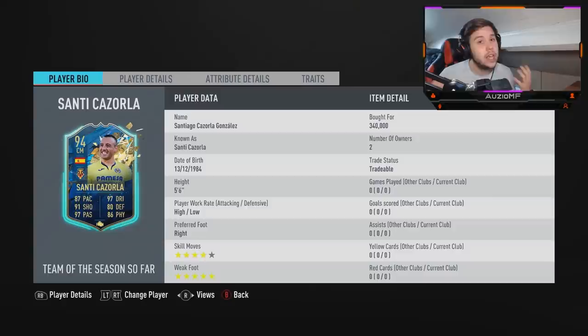For me personally, Santi Cazorla - looking at his 5'6" - he's not a centre mid, he's not a CDM. He hasn't got the most terrible defensive stats or physical stats, but it's one of those ones where I would much prefer him in the CAM position. He's got high-low work rates and I don't like to play CAMs with high-low work rates. Most of the time they replace the striker in the 4-2-3-1, and the CAM goes up front while the striker drops into the CAM position - that is something I don't like.